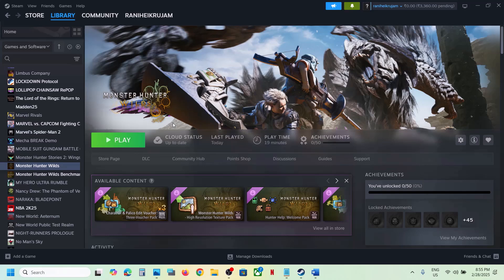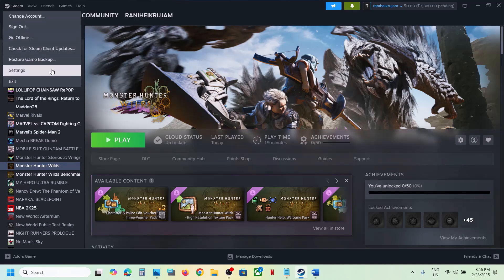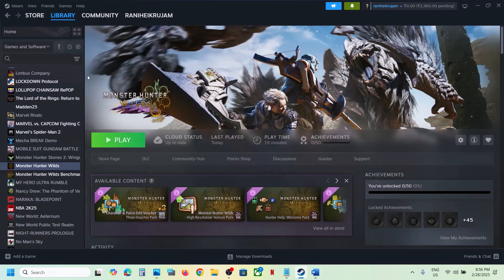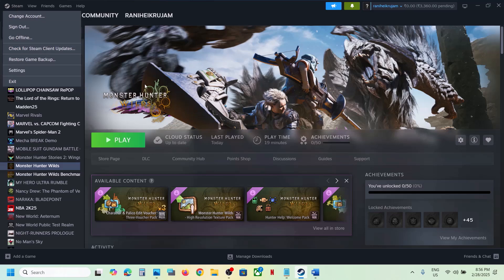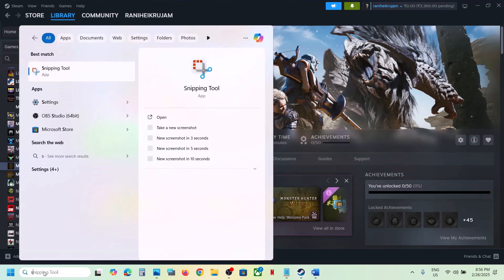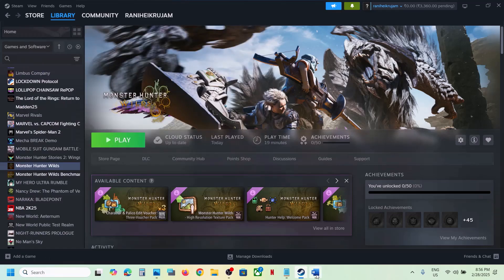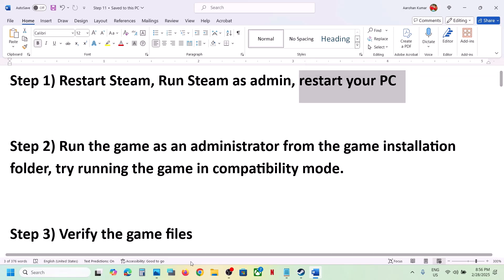The first step is to restart Steam. Go to Steam, click on Exit, and once Steam is closed, launch Steam once again and then check. If that does not work, run Steam as an administrator. Close Steam, then type Steam in the Windows search box, right-click on Steam, and click on Run as Administrator, then check.